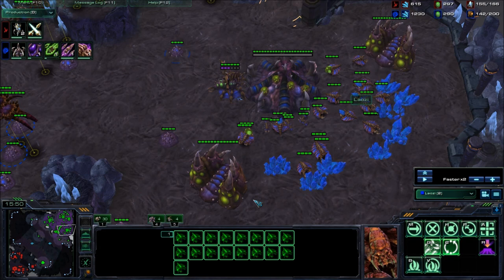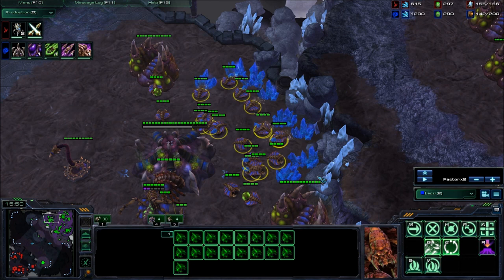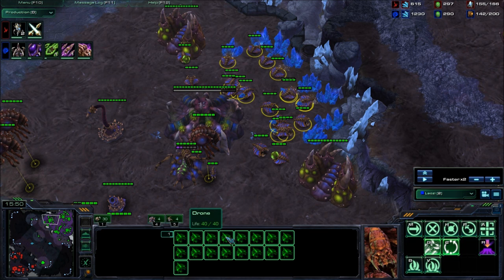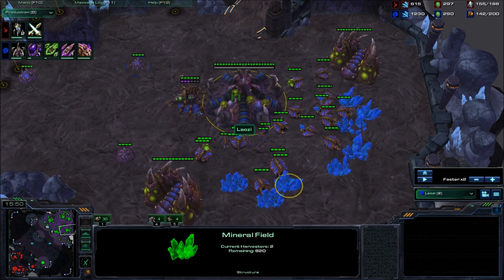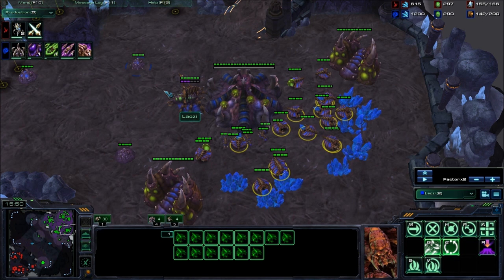Your third is the only base that's actually decently saturated. If you double-click or hover over your mineral line, you want around sixteen to eighteen drones — eighteen is actually perfect saturation, because there's a small period where two drones don't optimally mine a mineral node, so two extra drones helps. At this moment you have sixty-five drones — it should be well into the eighties because you should have this fourth base by now.